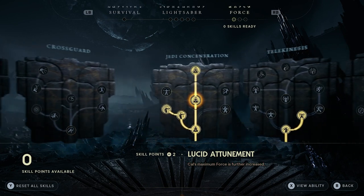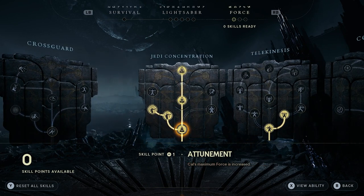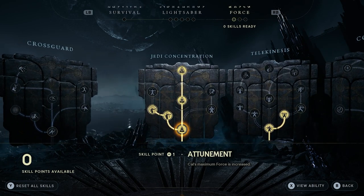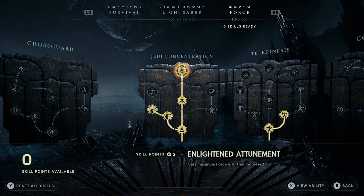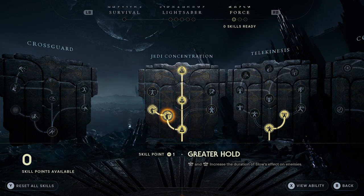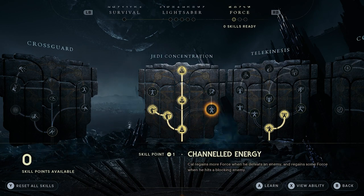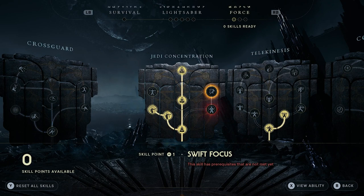Then finally we go on to the force set, which is quite a nice one. It is a mixture of all of the different forces you can use: concentration, telekinesis, and confusion. We have attunement, greater hold, extreme hold, superior hold, channeled energy, and swift focus.